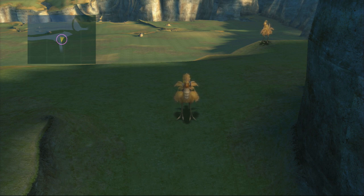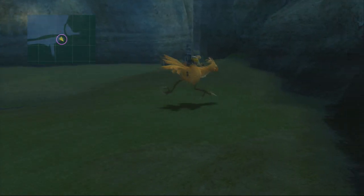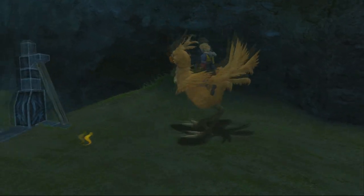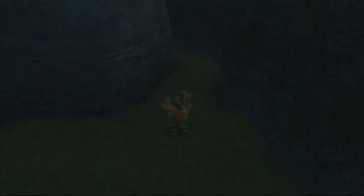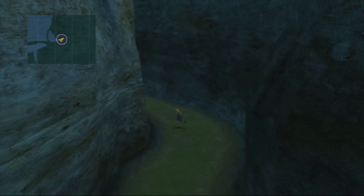Before the dark aeons, you have to get the celestial mirror, which I'll be showing you how to do in this video. To start things off, you'll have to get a chocobo from the chocobo trainer in the Calm Lands. You may have to train one first with her, but it isn't that hard — you just have to follow her instructions.